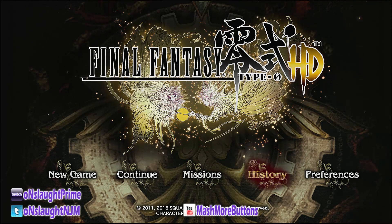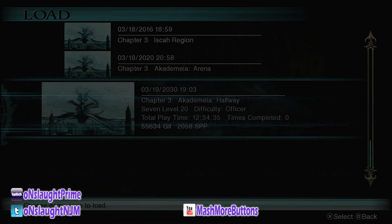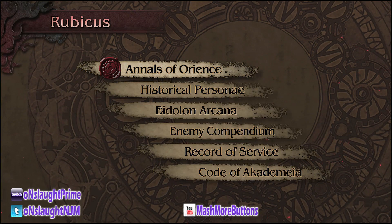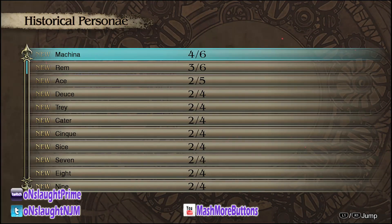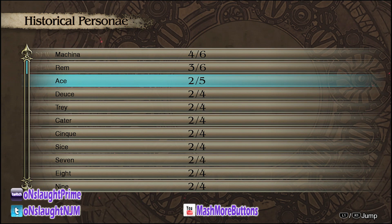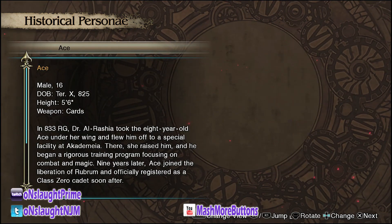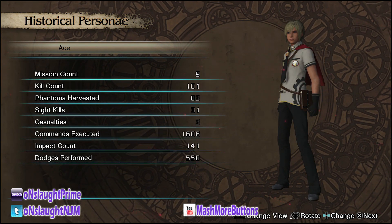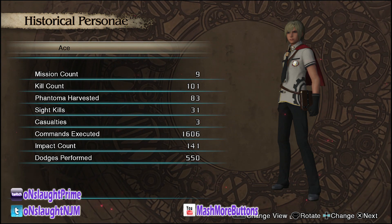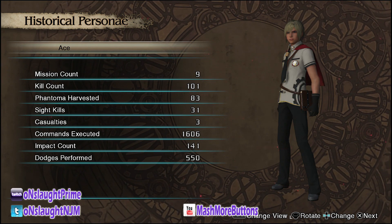What you want to do first is go to your history — this is my mess-around account so hopefully I have some stuff unlocked. Once you load up whatever save you want to use, go to Historical Personae and pick a character. In this case I'm going to pick Ace, who I know has a summer outfit — you can tell because you press right and there it is. Then press next until you reach the stats screen, and go down four spots to site kills.